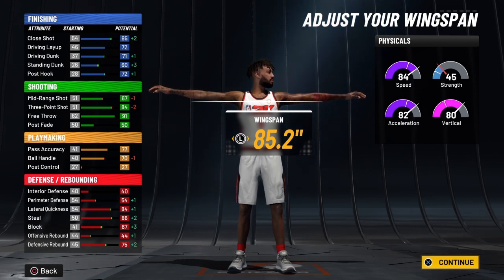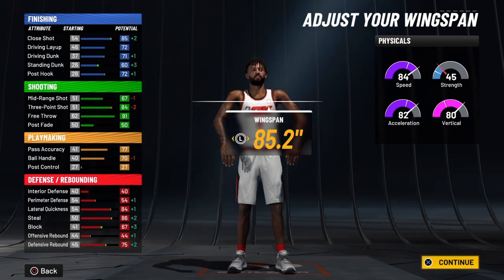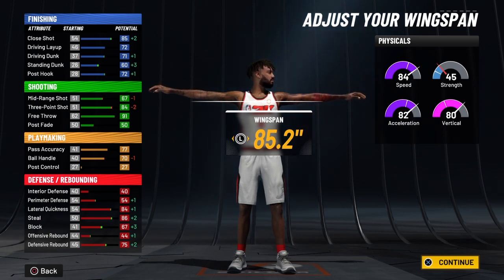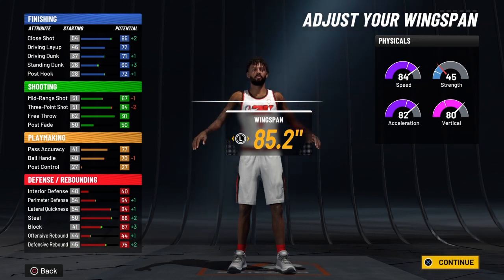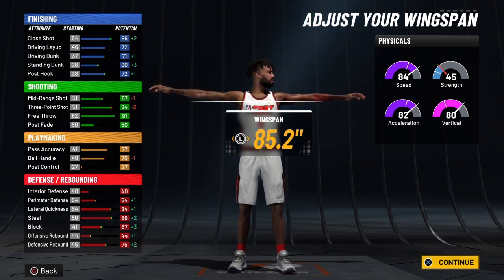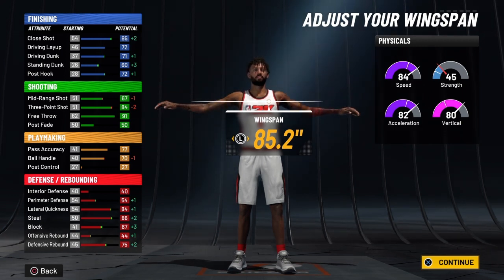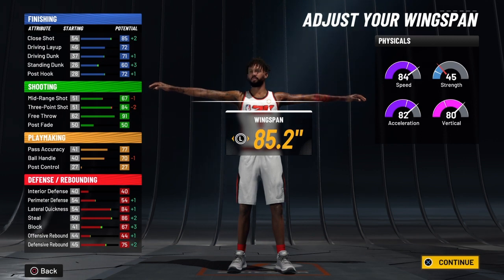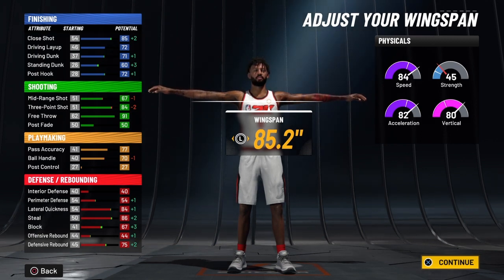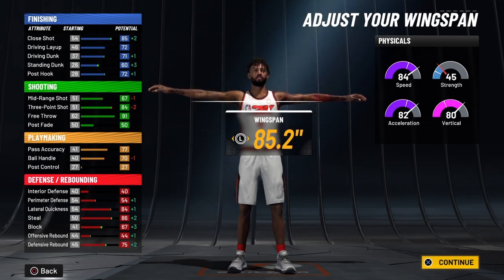We lost a little bit on the mid-range because we went up in height, but you can still hit a mid-range — you'll have a 71 mid-range, and at 99 you add the five from slasher takeover, that'll be a 76. So if you're hot you're going to hit that jumper regardless. Your three-point shot will be 88 at 99, with the five from slasher takeover that turns into 93. Your free throw will be 95 once you get slasher takeover — if you get fouled and you're hot you're shooting 100 at the free throw line, it's automatic. Your pass accuracy will be 81 — this is a triple-double build off the pass accuracy alone.